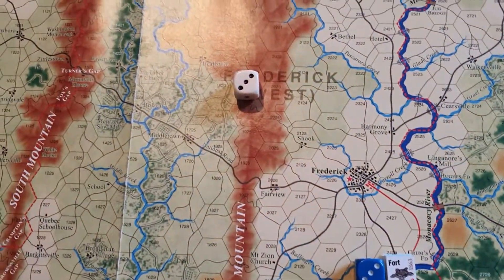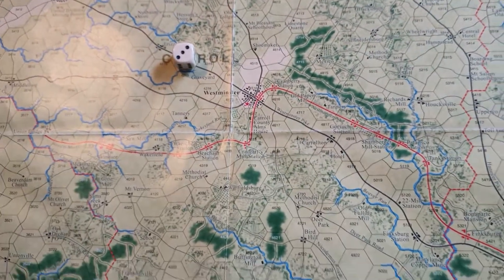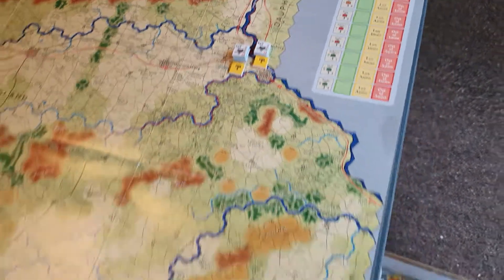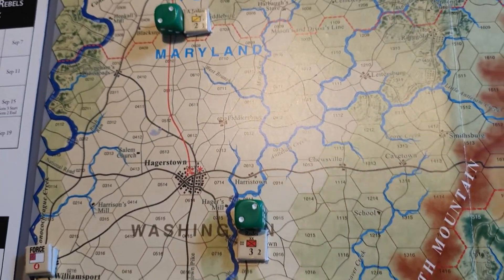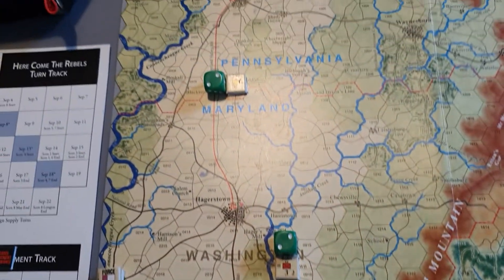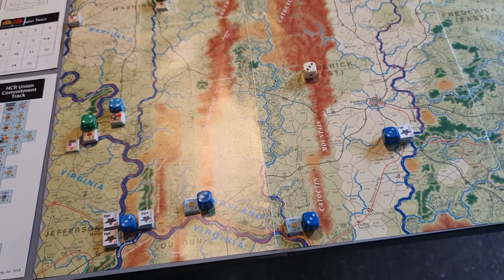There are also rules where Confederates aren't allowed to enter certain counties for the first three turns. Other units at the top here can't move for five turns. The Confederacy also gets a plus-two dice bonus to their movement - so a plus-two for infantry and presumably a plus-three for cavalry movement.